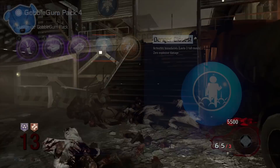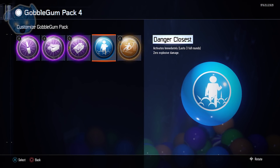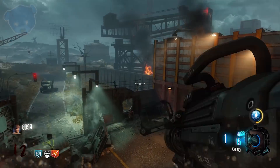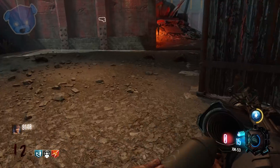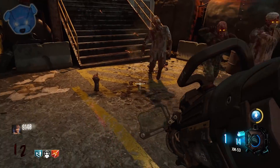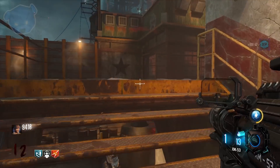I'm going to showcase in Black Ops 3 a gobble gum called Danger Closest. This gobble gum gives you zero explosive damage for three full rounds. I'm going to use the rocket launcher so you can see this in action. That's where we get our zero explosive damage — from an actual gobble gum.